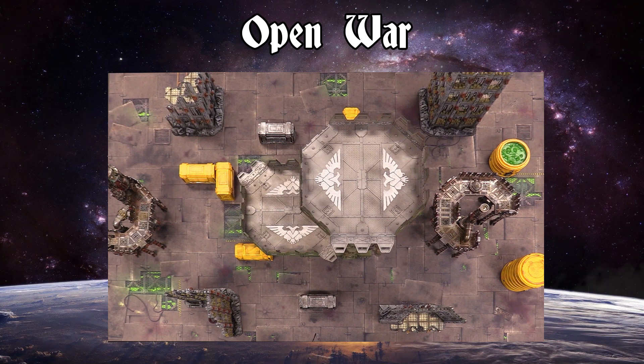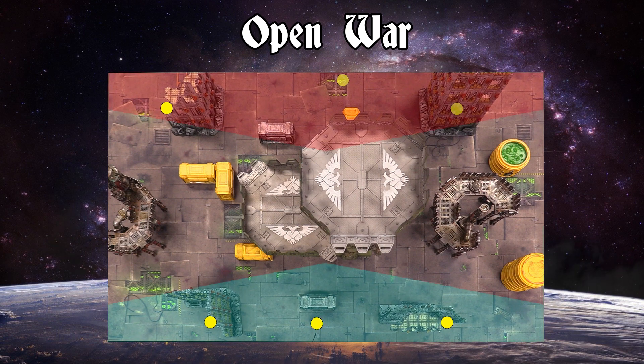For the actual mission we are playing today, we used an open war draft. The objective is Storm Their Lines. There are six objective markers on the board — three in each of our deployment zones. At the end of your turn, every objective you hold in your own deployment zone is worth one victory point, and every one in the enemy's deployment zone is worth two victory points. It goes five turns — whoever has the most points wins.